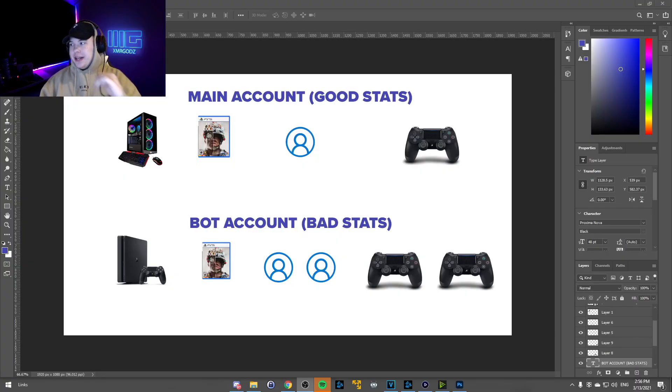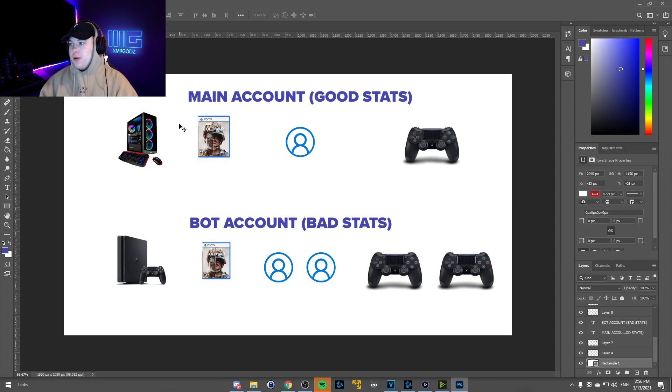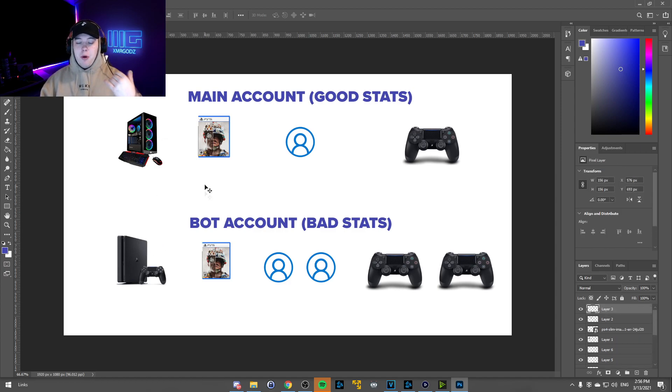Before we start into how to do it, you're going to need a couple of things. I did a quick image to show you what you need. You're going to need two platforms — either one PC and one console, two consoles, or two PCs. You basically need two platforms to play. Personally, I have one PC and one PS4. They both need to have the game on them. The PS4 can be game-shared from a friend's account, but you still need the game on both. On PC it's Battle.net — you can buy the game there.